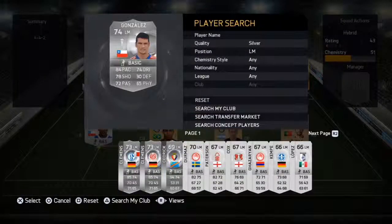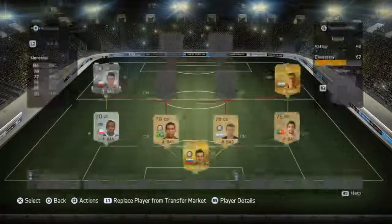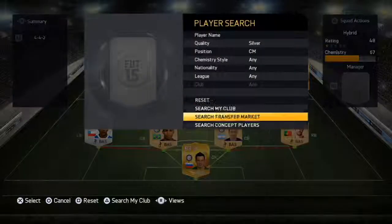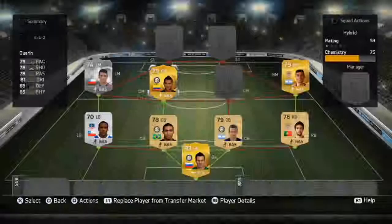Obviously he doesn't look that great because he's non-rare. But we do have Mark Gonzalez. This guy has been good and cheap throughout FIFAs, but he's a silver now and he's got the good qualities for a left mid. Obviously the pace and his shooting were his main aspects in previous FIFAs and they still are, to be honest.